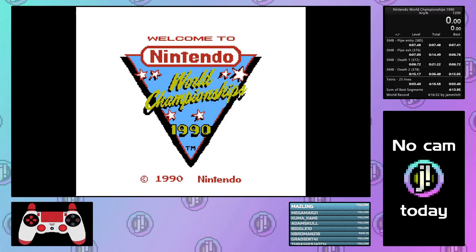The run is all three games in Nintendo World Championship: get 50 coins in Mario 1, a special Rad Racer course, and then get 25 lines in Tetris as fast as possible. If you're playing for score, you want to get to Tetris as fast as you can and then score as many points in Tetris because the multiplier in Tetris is just huge.